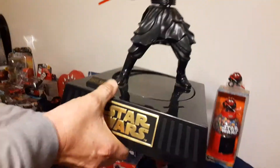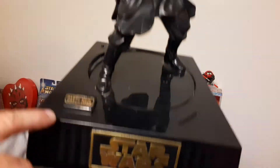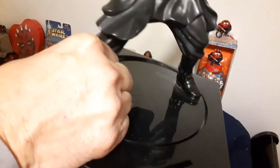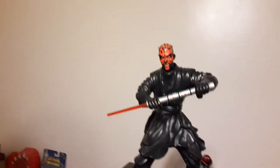Last thing I'm going to show you before I say goodbye is a piggy bank Darth Maul. You put the coins in here, this thing rotates back and forth, and this little head moves depending on what coins you put in there.